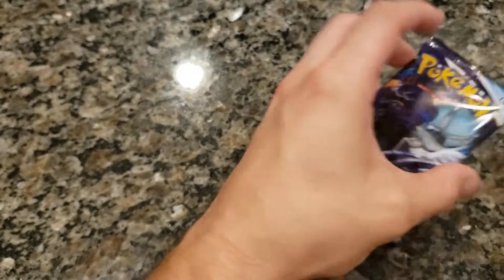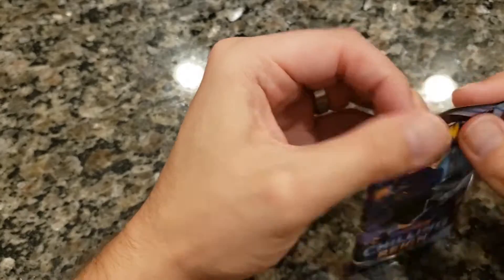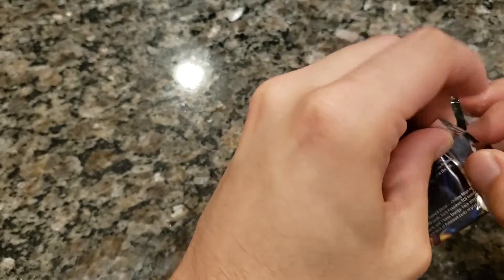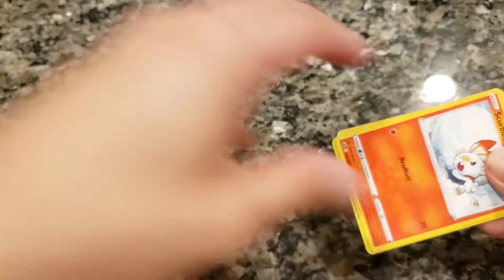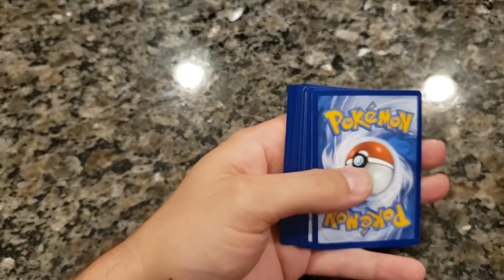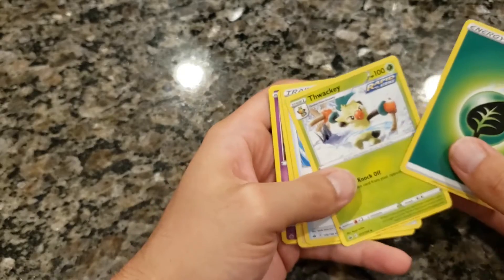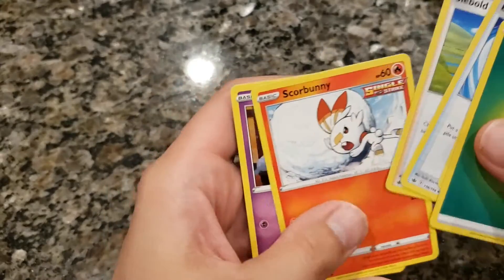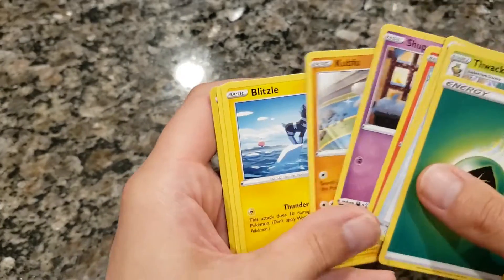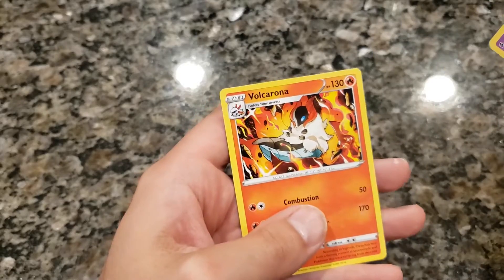Very nice. Alright, here we go. So far four green code cards, man. Leaf energy. Blacephalon. Echoing Horn. Caboo. Glitzle. Chinchou. Goalette. And a Volcarona.